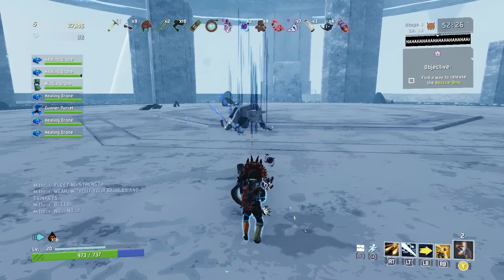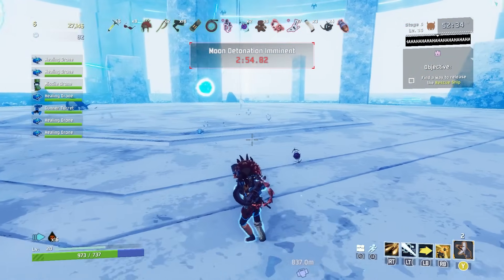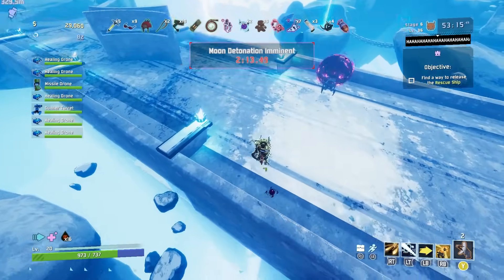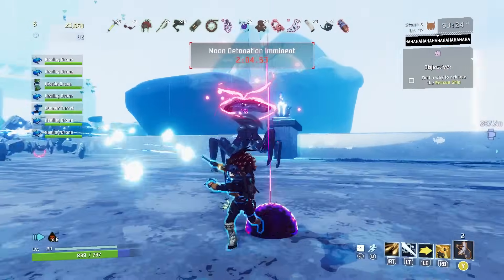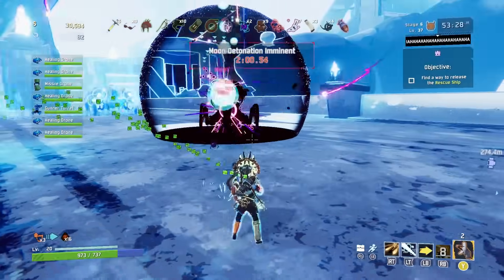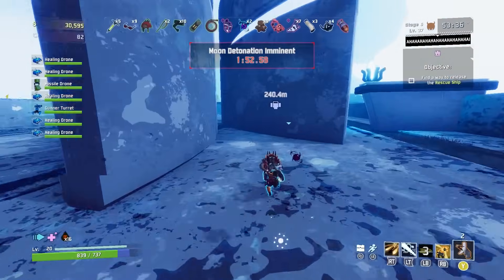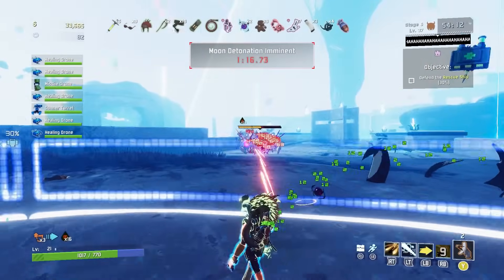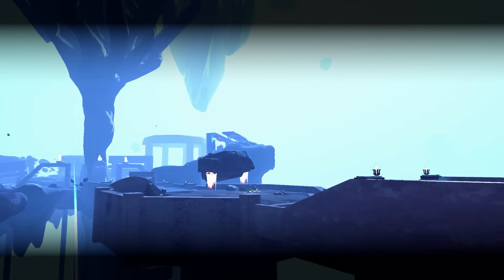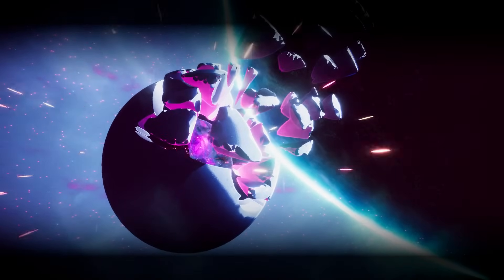Incredulous, Mithrix faded away, and as he did, the structural integrity of Commencement was compromised and it began to fall apart. The operatives rushed to the shuttle to make their escape, and while doing so came across strange crab-like creatures whose attacks seemed more like they were trying to capture them than kill them. When these monsters were killed, they collapsed in a loud implosion that took out anything caught in its radius — even other crab creatures. They didn't have any more time to investigate, so they dodged past these monsters, made it to the shuttle, defended it long enough for it to start up, climbed aboard, and escaped from Commencement with their lives. Just in time, too — as shortly after they left, the entire moon was sucked into a gigantic black and purple orb and vanished.